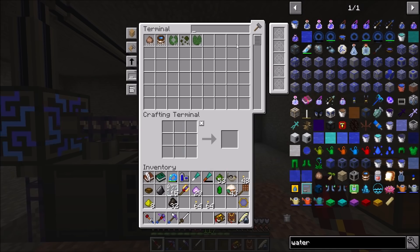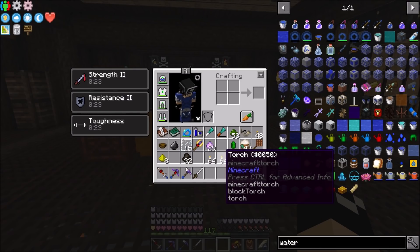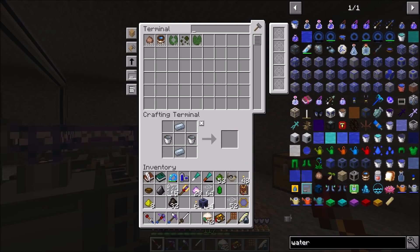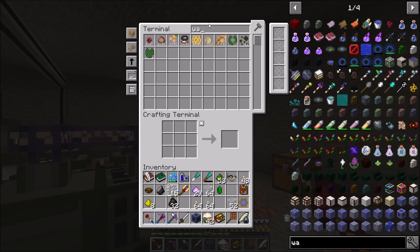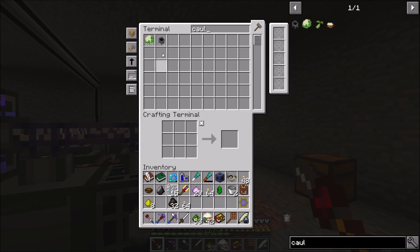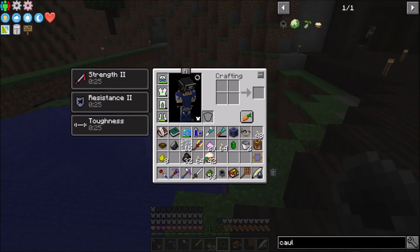Give me just a second to make an infinite water source block, and then we're going to pop over to our Thaumcraft area - our temporary Thaumcraft area - because I don't want to do any crucible work at the base. Let's make ourselves the infinite water source. We've got glowstone, torches, and charcoal - we should be all set. Let's grab our flux powder and another cauldron.